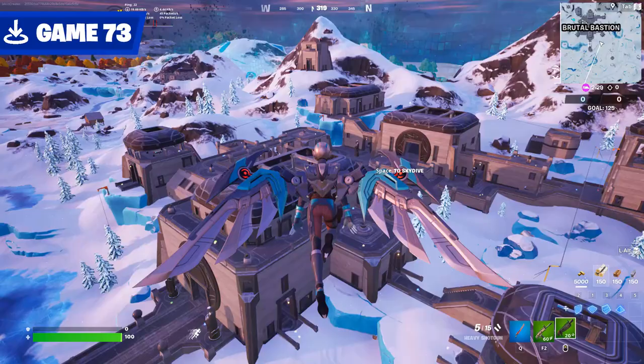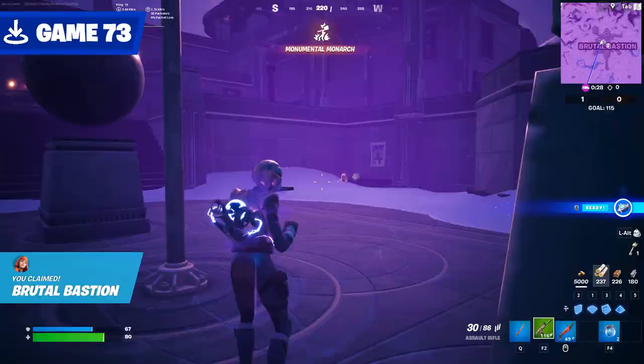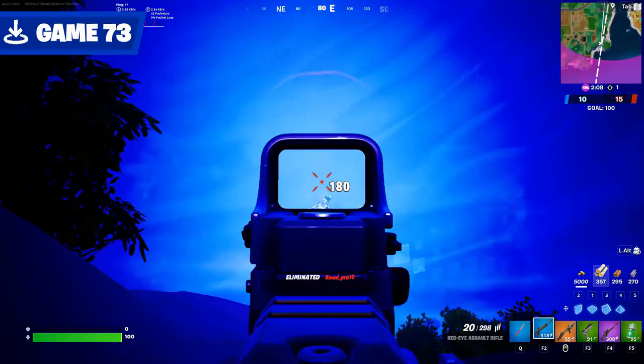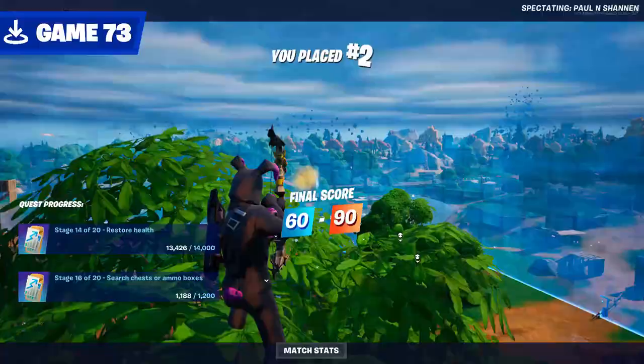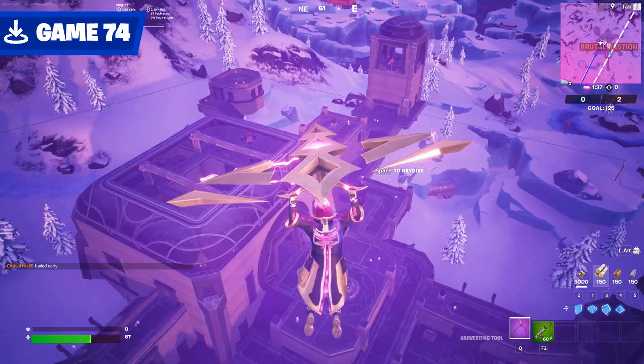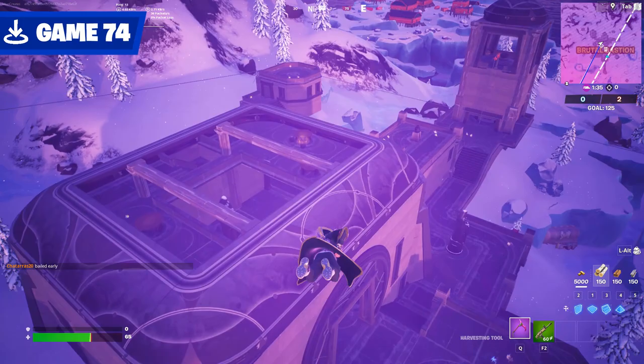Hopping into Team Rumble in game 73 — it's a solid enough Team LTM. I still drop Bastion, the drill remains the same. Storm moves fast in Team Rumble, but thankfully there's infinite life. I definitely made an enemy out of Benny Pro in this game — the dude must hate me, this is bordering on harassment. We lost, by the way. That's alright, we can just go in again — the grind never stops, baby!